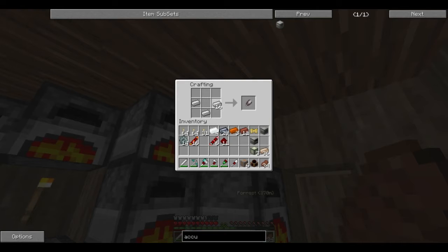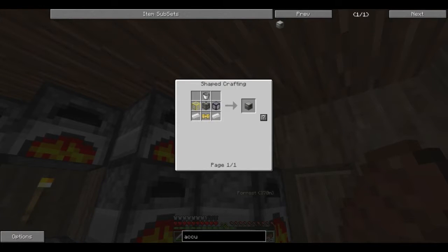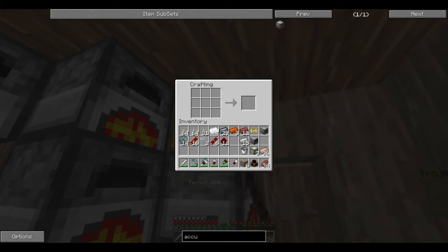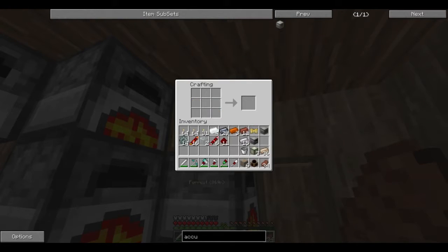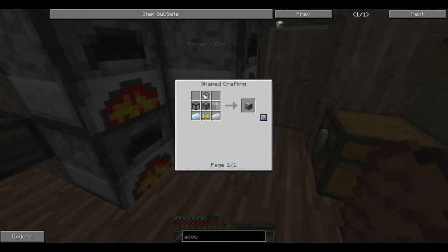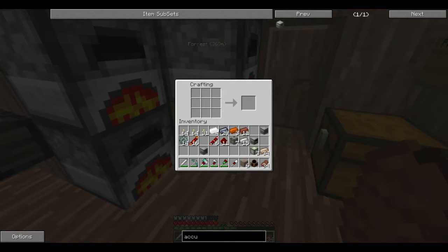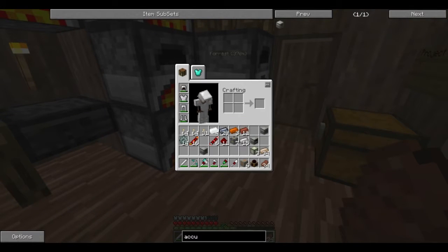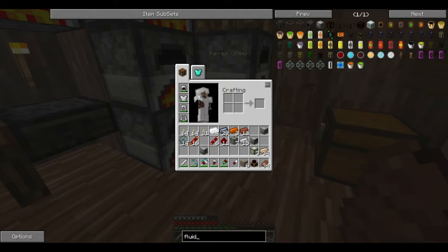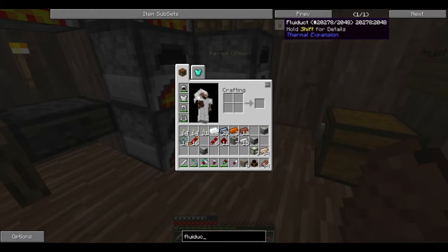Now I need a bucket. Is that everything? I don't have glass on me — I took glass out for one thing but not the other. My machine frames are down here. There we go — aqueous accumulator. And to go with that, I'm going to need some piped transfer fluid, and I believe that is called Fluiduct.